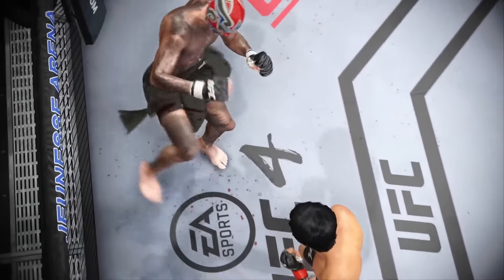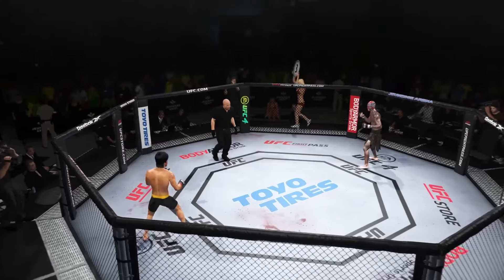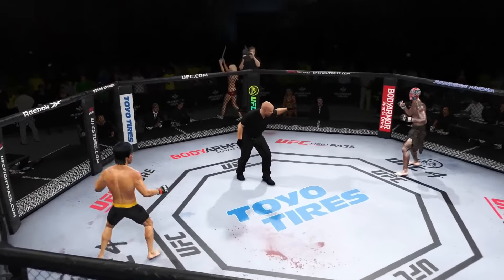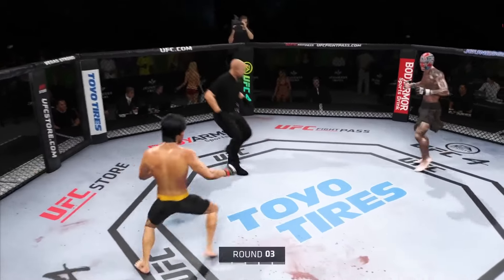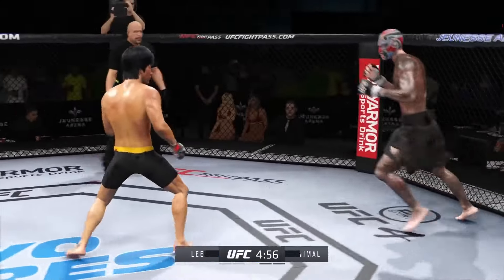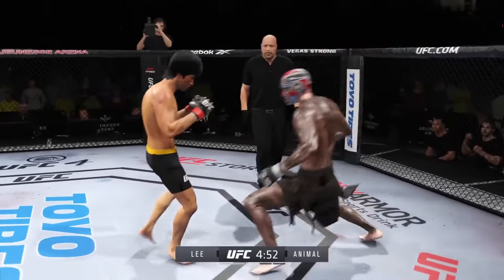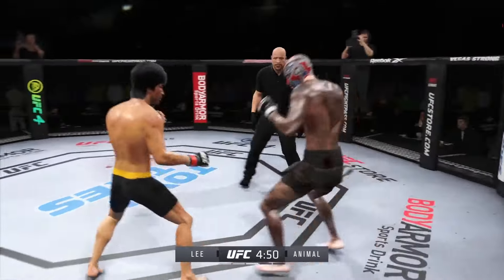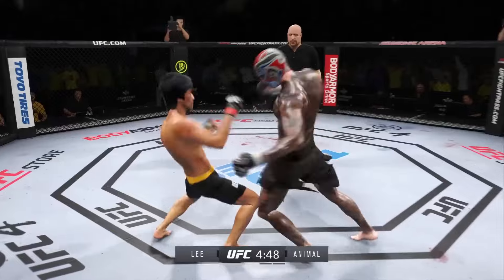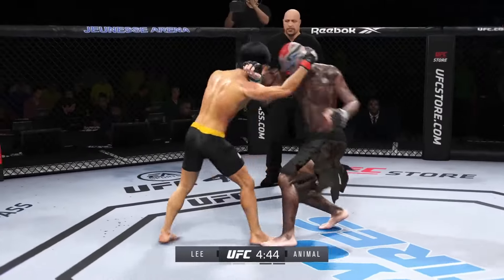A lot of tremendous striking action in that last round. I would love to have my telestrator right now — that was a great display of high-level mixed martial arts striking. Both combatants stood toe-to-toe and let it all hang out. You can really limit the mobility of your opponent with those leg kicks.